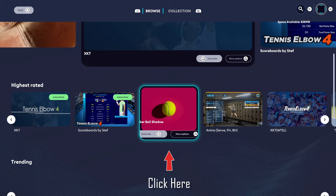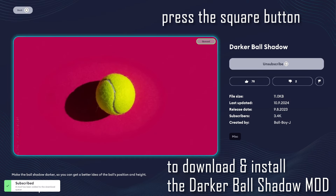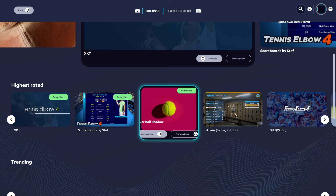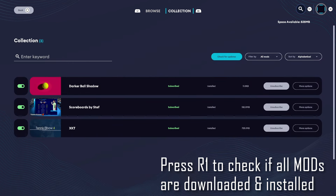Finally, install the third and last mod. Press the square button again. Now press the R1 button to check if all mods are downloaded and installed correctly.